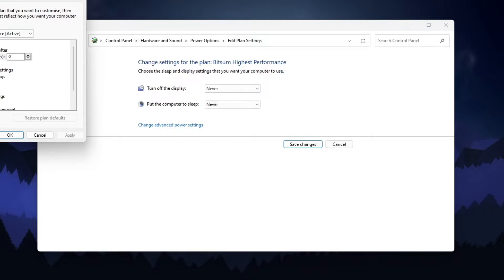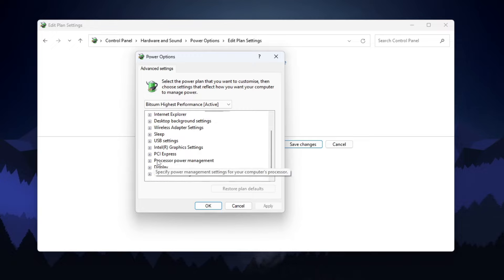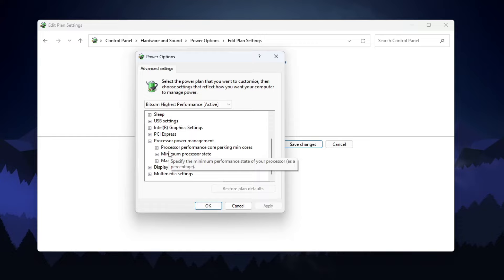Go to 'Change Plan Settings,' go to 'Turn Off Display,' and set it to Never. Now go to 'Change Advanced Power Settings.' Once the settings open, go to Hard Disk and set it to zero minutes for turning off the hard disk when it is not in use in the background.